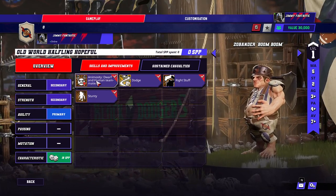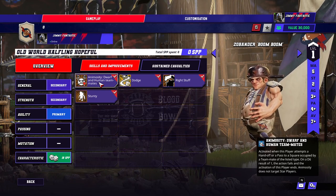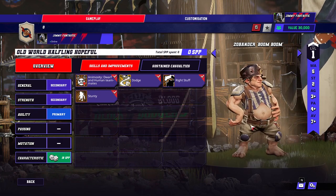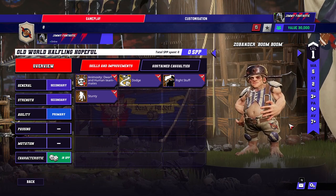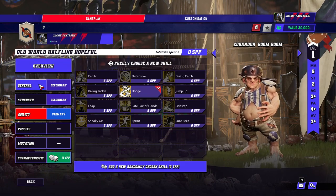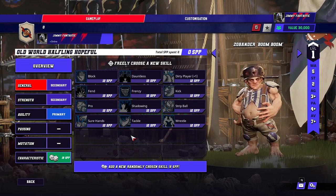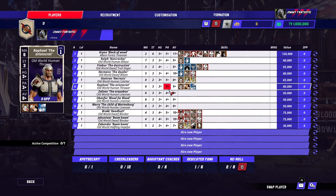And then you have the halfling. One of the high points of the team. Of course he's got animosity — he won't be distributing the ball. The thrower will have to make the check to give him the ball, which will make the one turn harder. But they're pretty good. 5-2-3-4-7. They've got a terrible stat line but they're 30k — cheap foulers. You can give him sneaky get on primary and then save up for a double for dirty player. You could actually get a second halfling that you're allowed.